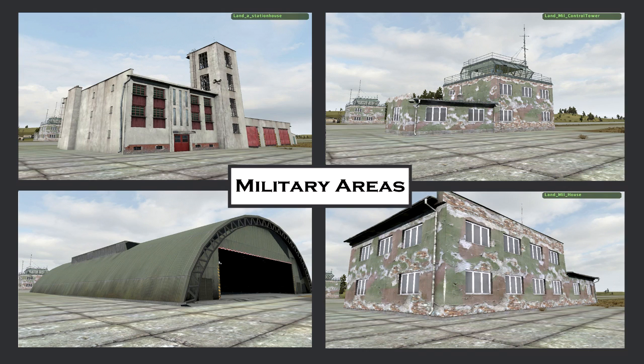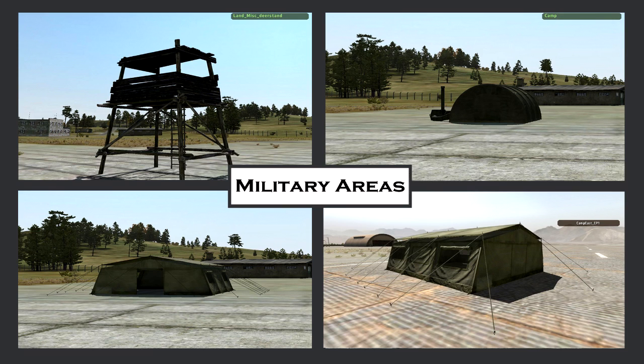Here are the buildings: the firehouse, the control tower, the air traffic control tower, the hangars, and the military building. The best buildings out of these are the firehouse and the control tower. You'll find each of these buildings in and around the northwest airfield and the northeast airfield — though not so much the fourth building at the northeast one. You'll find all of them up at the northwest, but beware, that's a hot zone.